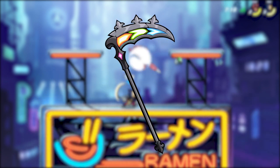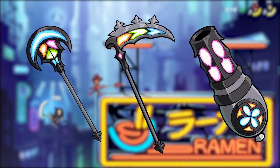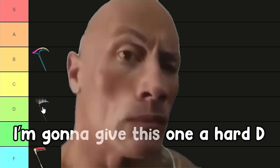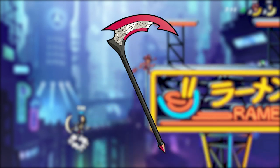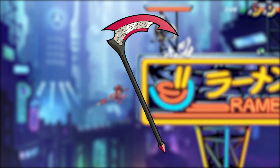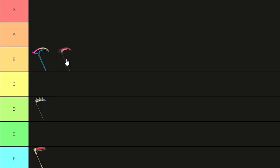Next up, Arched Valor. I'm gonna be honest — I did not like any of the weapons from the Season 4 Battle Pass, so I'm gonna give this one a hard D tier. The next one's the Asgardian Scythe. It's pretty basic looking, but I will give it this: it's sleek, and I do appreciate sleek looking skins, so B tier.